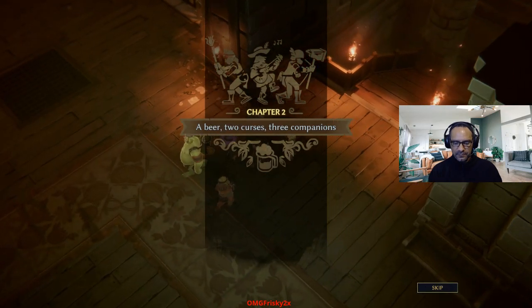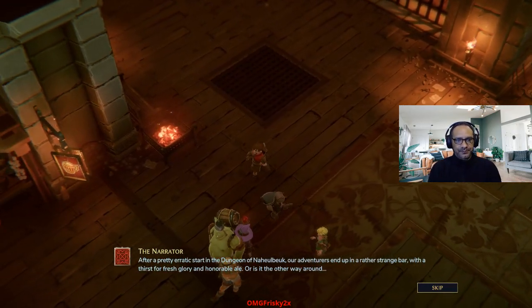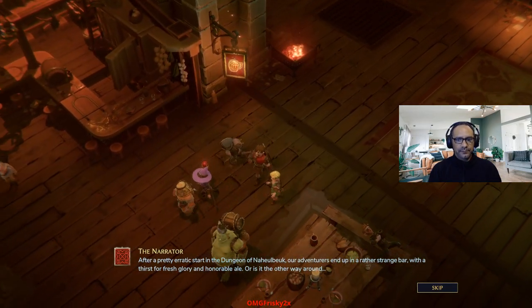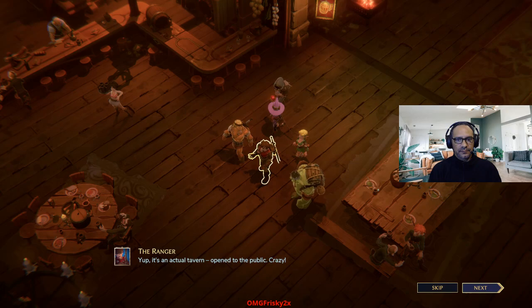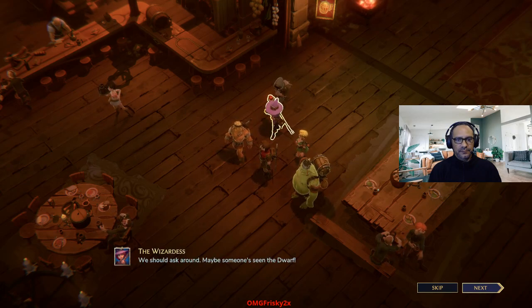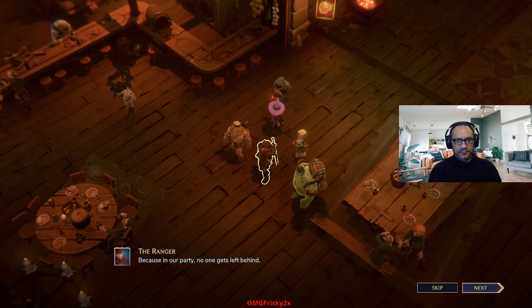Second chapter: a beer, two curses, three companions. After a pretty erratic start in the Dungeon of Nahobuk, our adventurers end up in a rather strange bar with a thirst for fresh glory and honorable ale. Or is it the other way around? Yup, it's an actual tavern — open to the public. Crazy. This dungeon is so weird. We should ask around — maybe someone's seen the dwarf. Remind me why we would want to look for him? Because in our party, no one gets left behind.